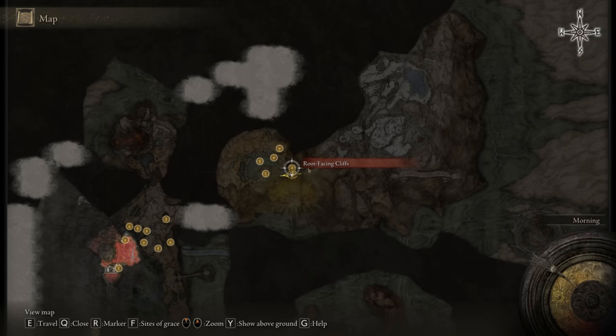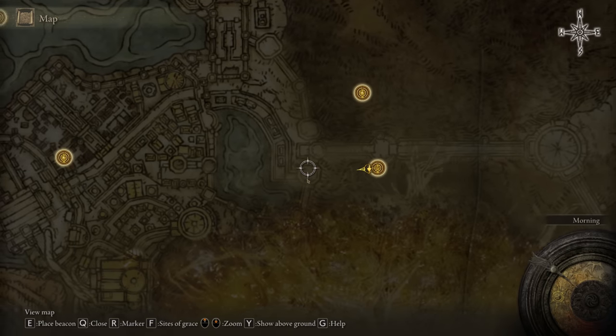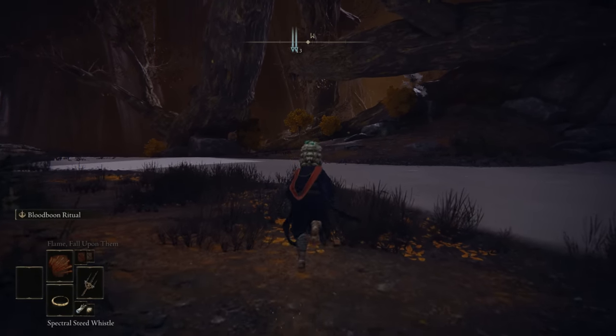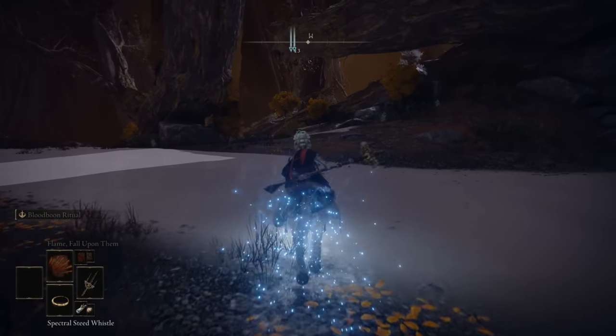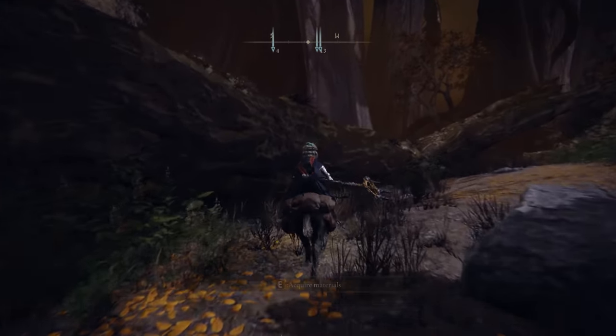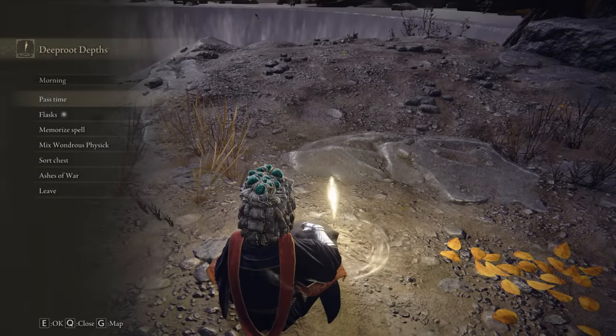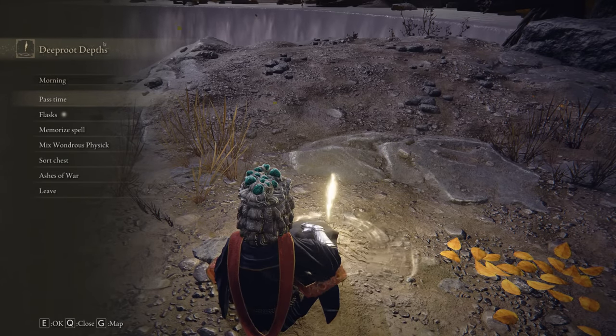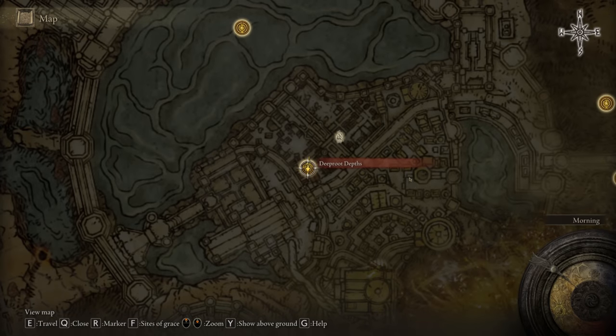Let's start off by arriving at the Deep Root Depths. We are right at the beginning and we want to head towards the west. As you are doing so, you will eventually come across one of the finger reader NPCs. From there, claim the lost grace — the lost grace you should arrive at should be the Deep Root Depths, right here on the map.